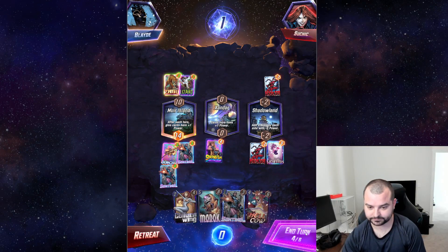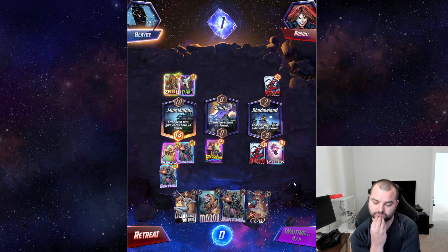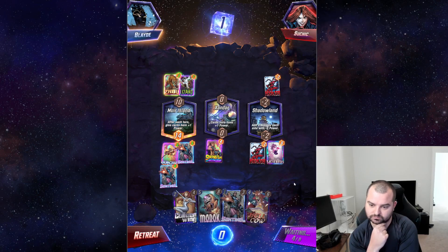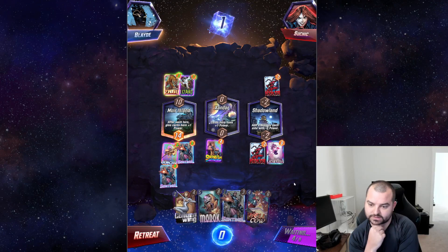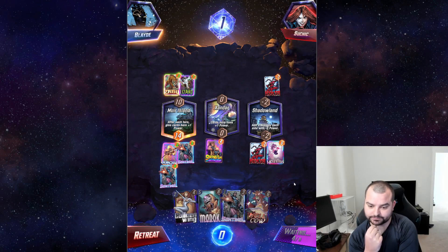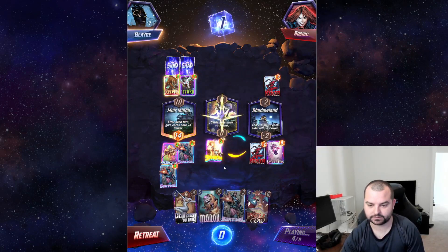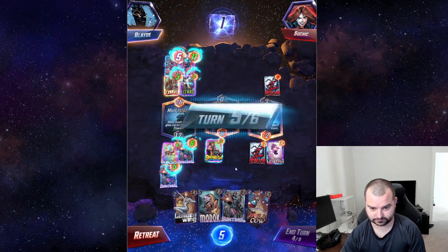I don't think we can fight a Zabu deck but we will try our best. Let's go Strong Guy. If we top-deck a Swarm I think we'll probably MODOK next turn. If we don't top-deck Swarm, I think you want MODOK to be your last play if you're trying to activate Strong Guy.